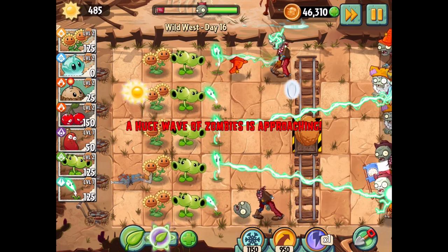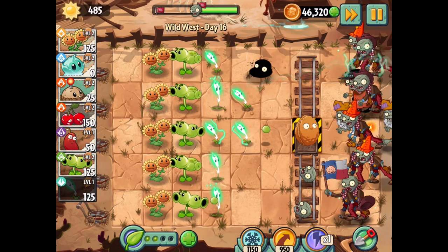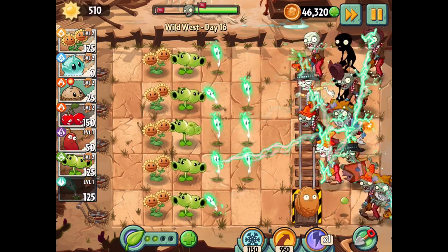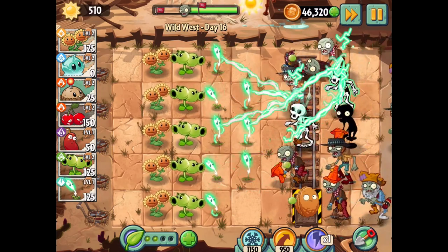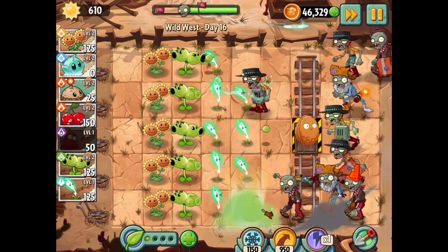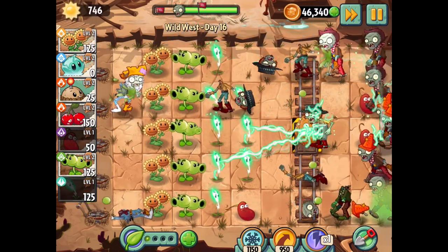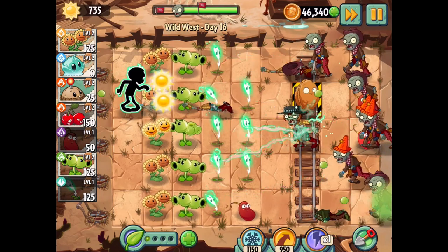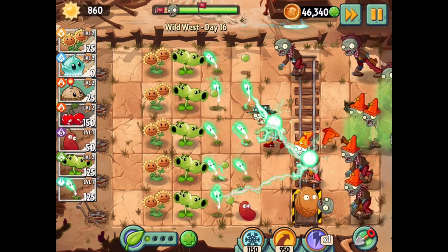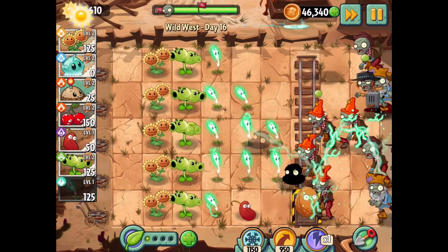He gets rid of him real quick — that's amazing. So we don't even have the melon pult and we should just be doing pretty well. Got rid of that guy and we're working on our second row of everything. I'm going to move this walnut down here because it seems like a nice safe space. Things are rolling in our direction. I sort of want to do this — I haven't seen this in a while. Oh yeah, it just sort of spreads around — I forgot about that. It's not the most riveting move in the world. There are tons of farting zombies now.